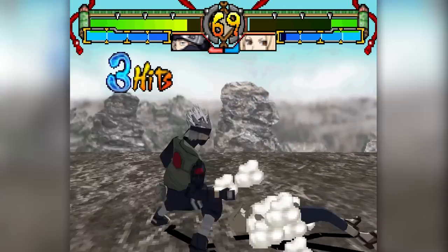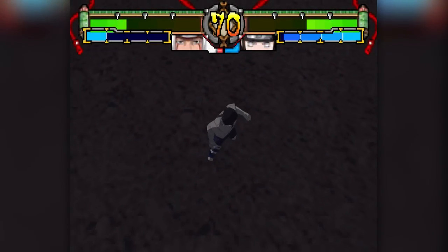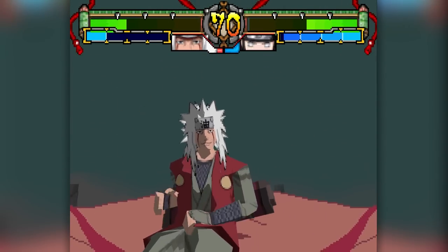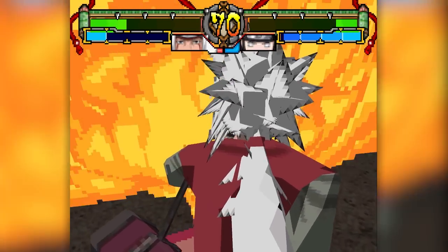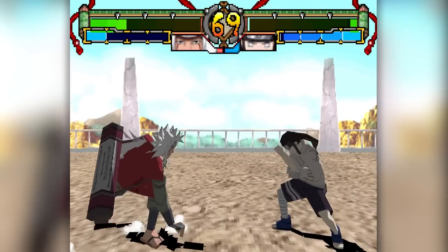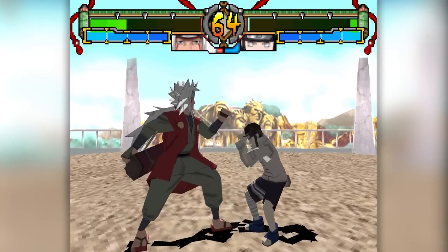The R button guards, and the L button allows you to use a substitution at any time at the cost of chakra — warping behind an opponent to break combos or catch them off guard. Your chakra shows up below your health bar and charges by attacking or being attacked. If your gauge is full, you can use your special ability, all adapted directly from the Clash of Ninja games. Every character seems to have different damage values for their specials, which makes some specials feel weirdly weak.